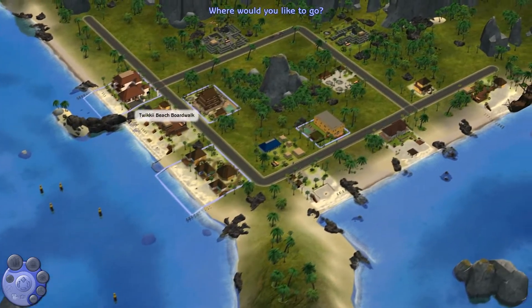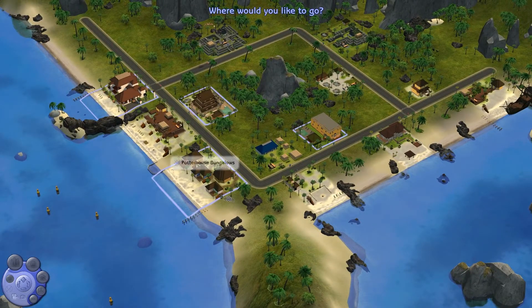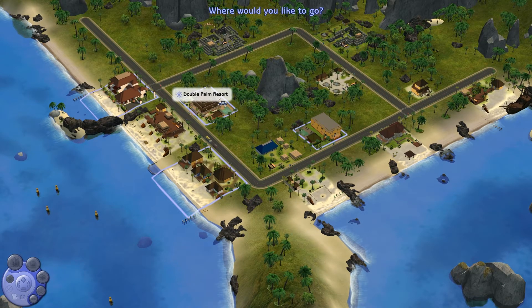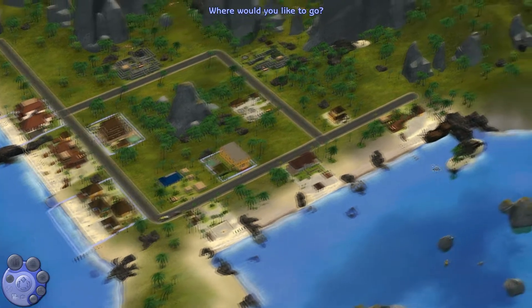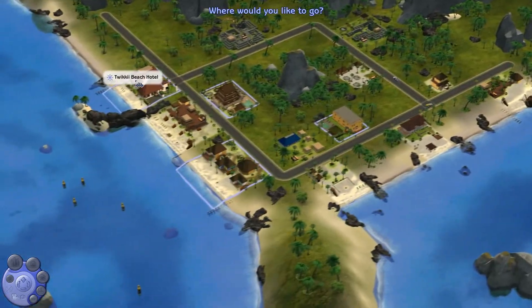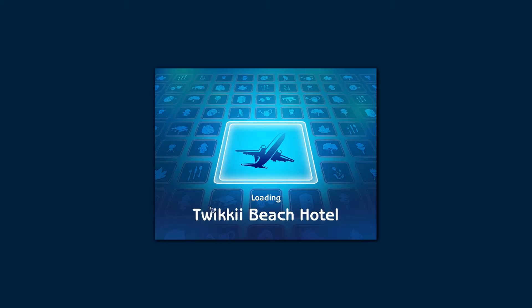So where would we like to go? There's the Twiki Beach Hotel, the Potter House Bungalows, Bloss Woods Hotel, Double Palm Resort, and the South End Beach. I would like to stay at the Twiki Beach Hotel — it is, of course, our honeymoon, so we are going to be doing that. There is no spared expense for this.